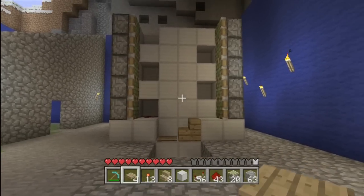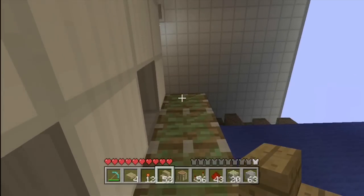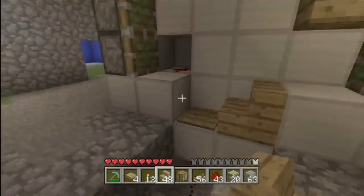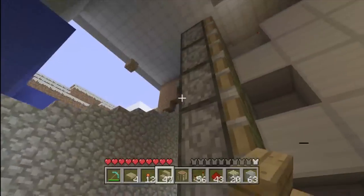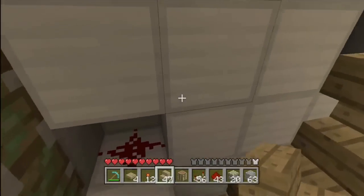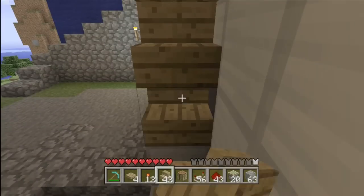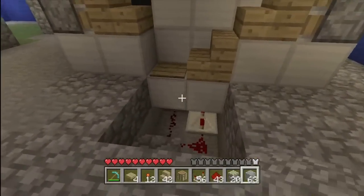So now you have your sticky pistons all the way to the top — that's what it looks like after doing that. Now all you want to do is place the staircase on each sticky piston. Now we want to do the same thing on the other side — place a staircase on each sticky piston and make sure it's facing you. One, two, three, four, five. That's really it — that's really the sum of it.